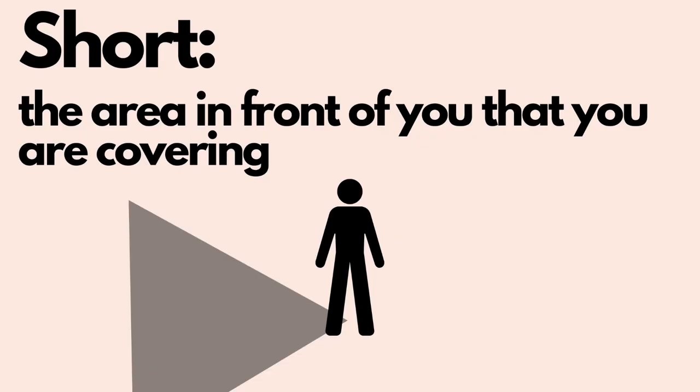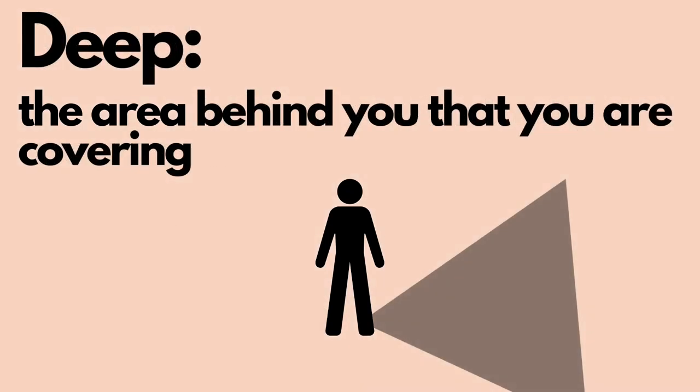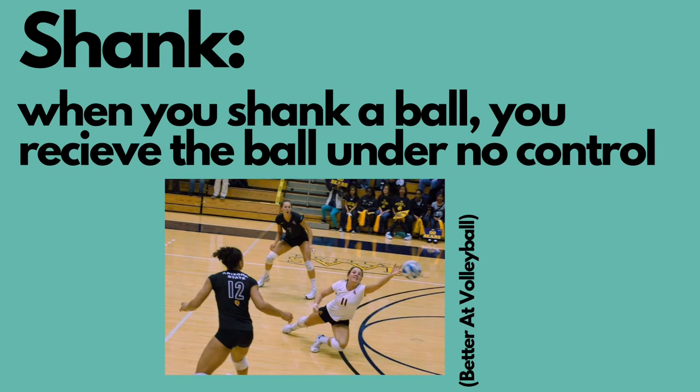Short is the area in front of you that you're covering. When you say "I got short" to your teammates, that means you're in charge of the area in front of you. Deep is the area behind you — when you say "I got deep," that means you are in charge of the area behind you. Shank is when you try to receive the ball but couldn't — the ball just bounces off your platform and goes somewhere else, not an ideal receive.